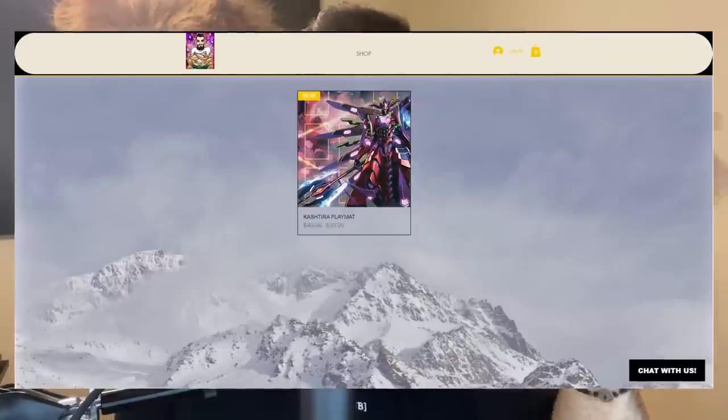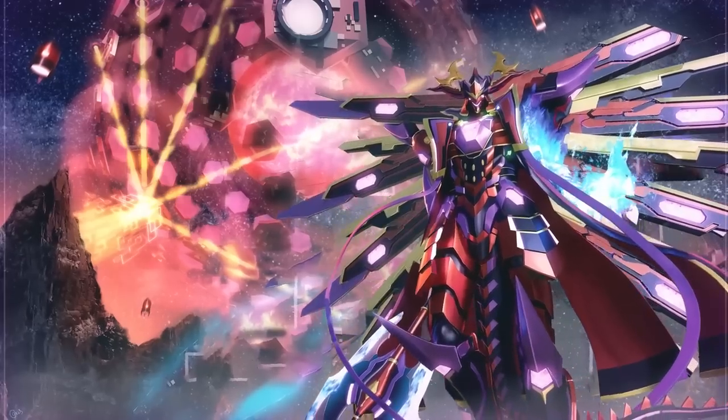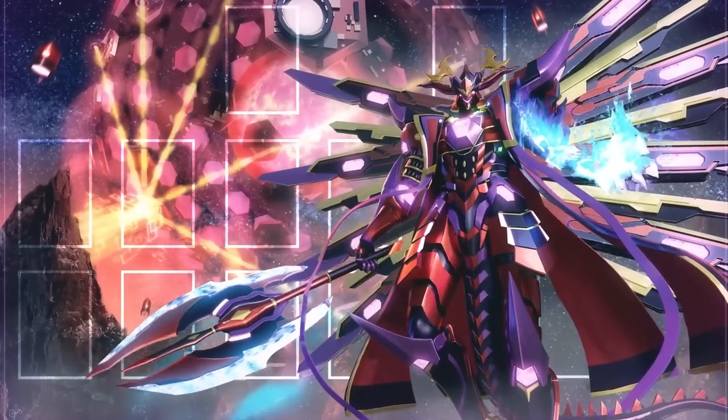Jibreel and Lungerty created the Abyss Actors spreadsheet. If you want to see a bunch of combos on how to play Abyss Actors, check out www.driftgaming.com — you can find the spreadsheet there. Shout out to Jibreel and shout out to Lungerty. Also, while you're on triftgaming.com, check out the beautiful playmats.